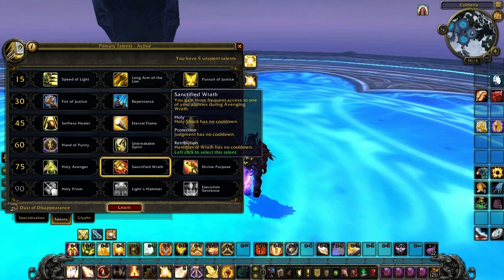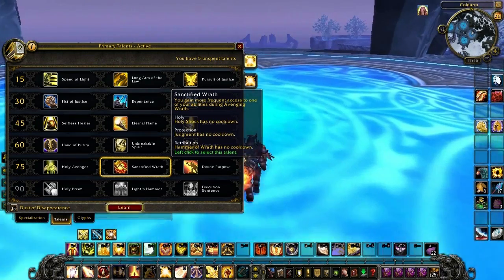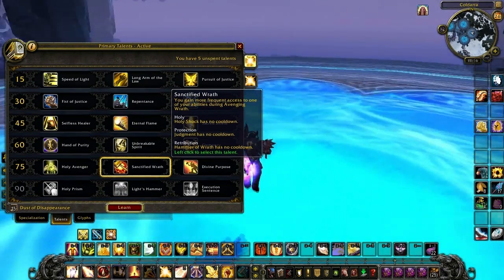Next up we have Sanctified Wrath. If you pop your wings and you have this talent, your Holy Shocks are not on cooldown — you can just spam Holy Shock until your wings run off.